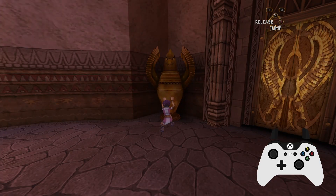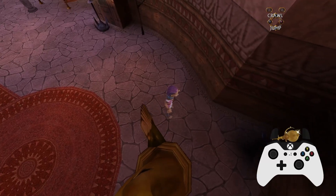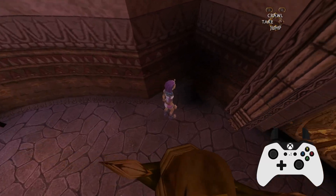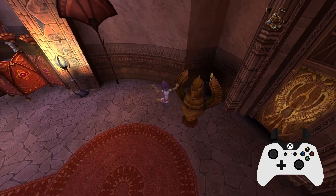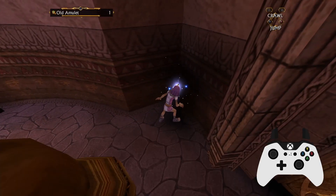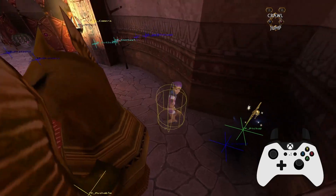When you fail a dupe, it can be useful to know whether you pressed take too early or too late. This is where the animation difference I mentioned earlier comes in handy. If you press take too early, the animation will play but you won't get an extra amulet. If you press take too late, the animation won't play and the prince will continue running, only picking up a single amulet. You can also use dev mode to enable some hitboxes, which makes it easier to judge when you'll collide with the amulet.